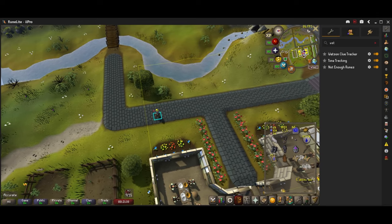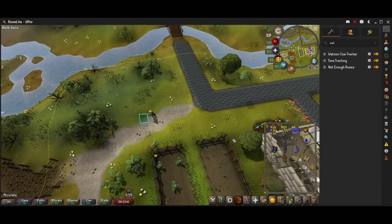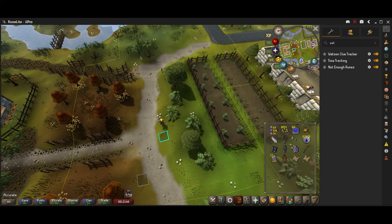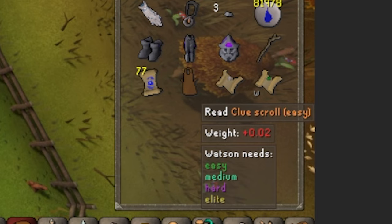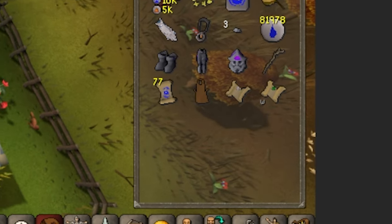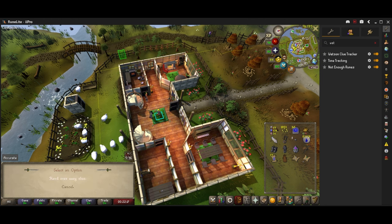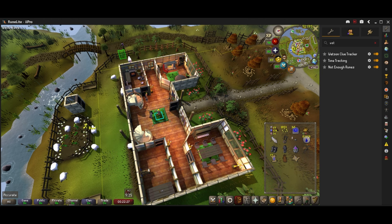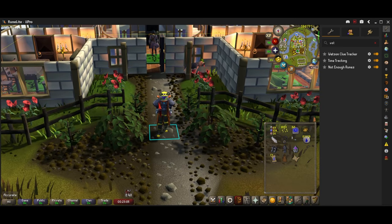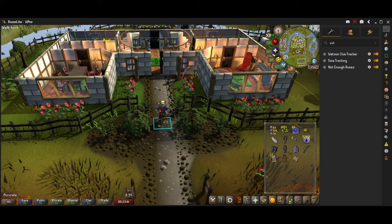At number 3 we have the Watson Clue Tracker, which tells you exactly what clues you need to give to Watson. Once you give Watson one each of Easy, Medium, Hard, and Elite clues, he gives you a master clue. If you hover over your clues it shows Watson Needs Easy, Medium, Hard, Elite. The plugin keeps track of that so you don't have to run to him every time — you just look in your bank, pull out the right clue, and it tells you exactly what you need to give him to get a master clue.